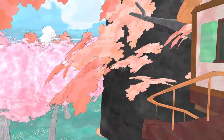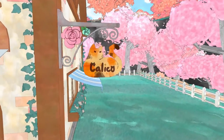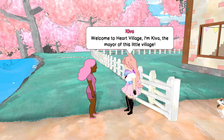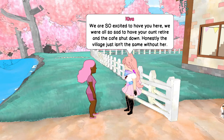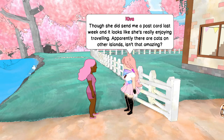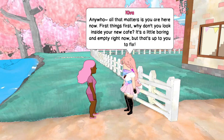Oh my gosh, an owl girl! Here we go — our cat cafe. She's waving at the camera, how cute and sentimental. Her name is Kiva. 'Hello, welcome to Heart Village! I'm Kiva, the mayor of this little village. We're so excited to have you here. We're all so sad to have your aunt retire and the cafe shut down. She did send me a postcard last week and it looks like she's really enjoying traveling — apparently there are cats on other islands! Of course you'd know all about that, having come from another island.'